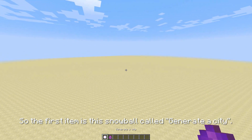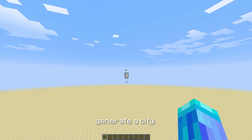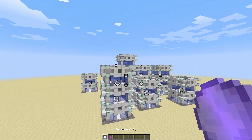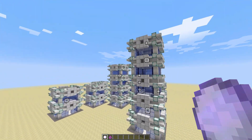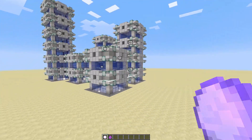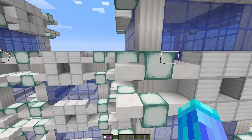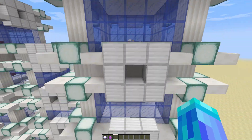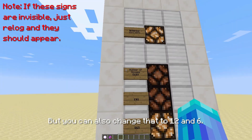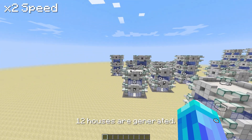So the first item is this snowball called 'generate a city'. Throw it and it will — who would have possibly guessed it — generate a city. With the normal settings it generates 9 houses, but you can also change that to 12 and 6. Like here in this example I selected 12 houses, and voila, 12 houses are generated.